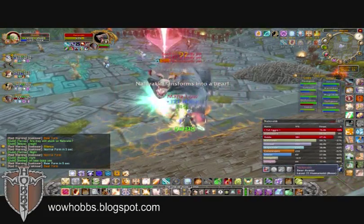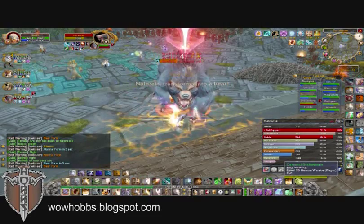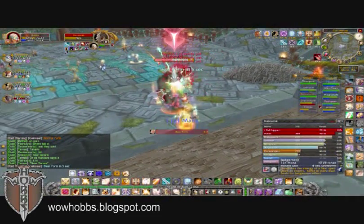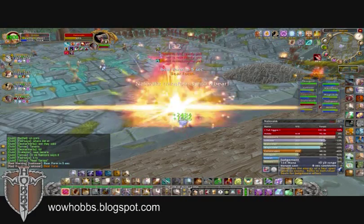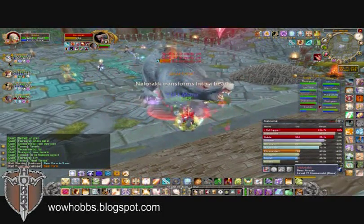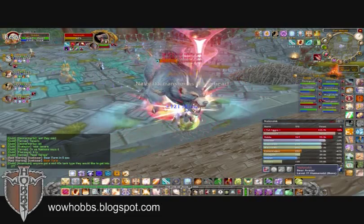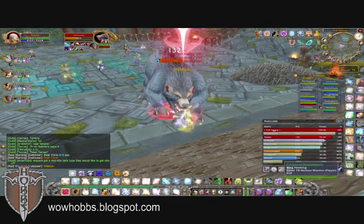As you get to the first boss, he's going to be in troll form and bear form, and with two tanks you want to tank him back and forth, pulling aggro from one another during the whole process. The reason being is that the troll actually does have a debuff that will increase bleed effects, and then the bear has a bleed effect. So if you have them both on you, you're going to die and you're going to die fast.